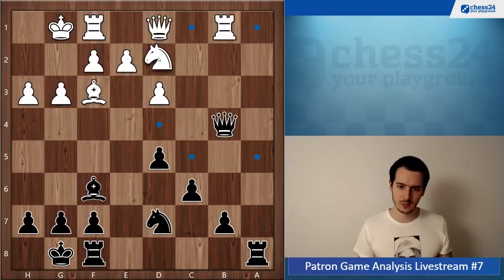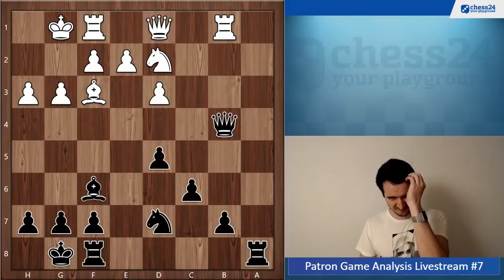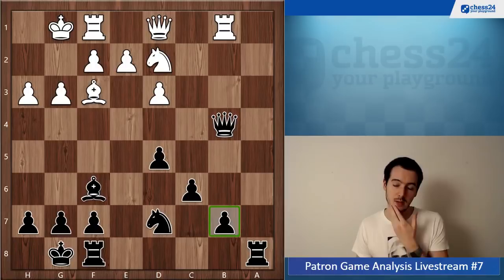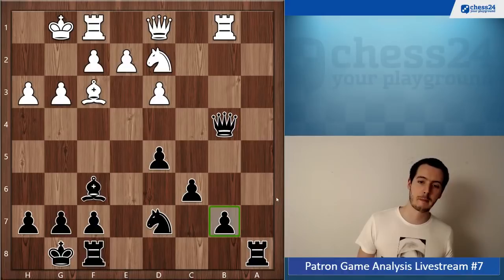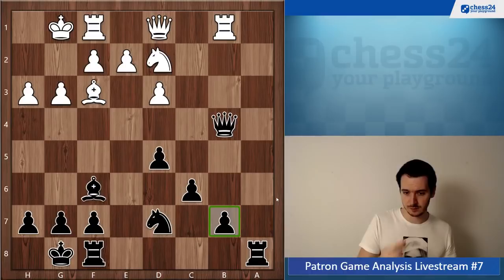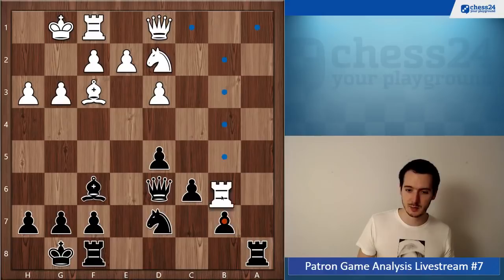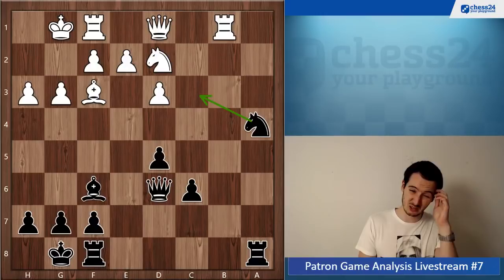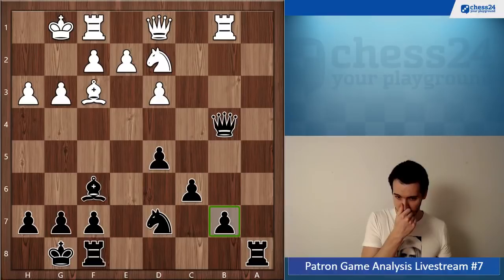Knight d2 — I'm guessing this is the move you were afraid of — and white wants to win back the pawn on b7, makes sense. If you just play queen d6 and play knight c5, rook goes all the way back, and knight a4 — this looks quite nice. Getting the knight to c3, I mean, this looks very nice, but I'm wondering if there's anything stronger even.